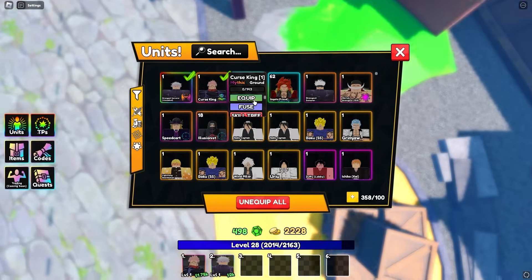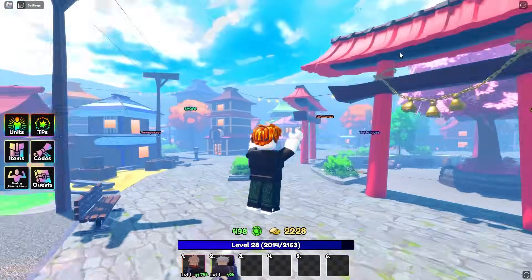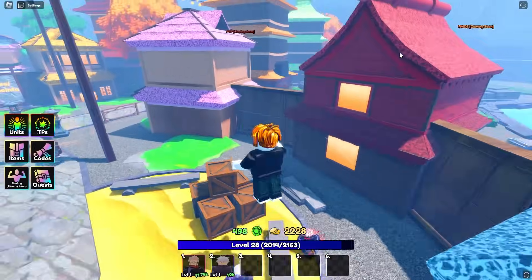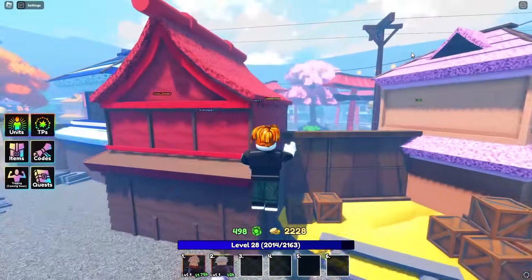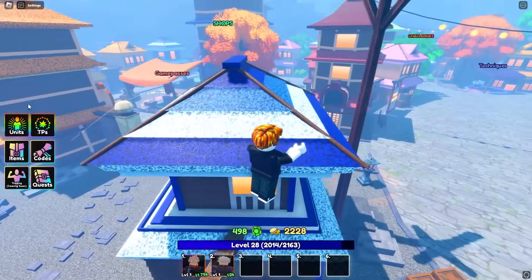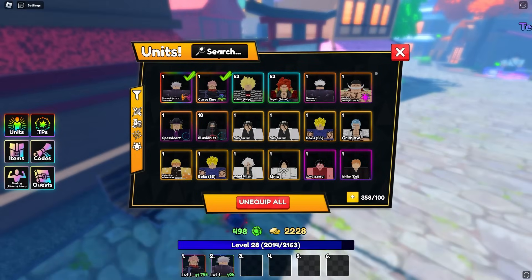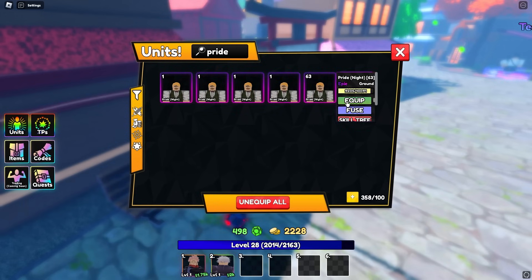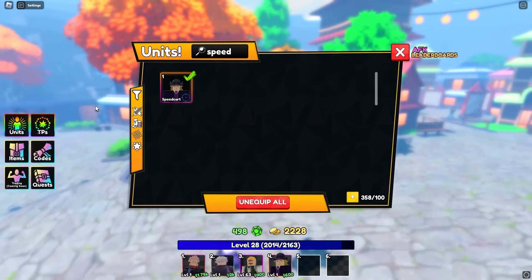Gojo starts at 1.9k damage and Sakuna at 747 at level one after evolving. Trust me they get a lot stronger — probably 8 to 12k at placement with full skill trees and max start level, maybe 15k on Gojo. Now let's grab Pride and Speed Car and go test them out in the infinite.